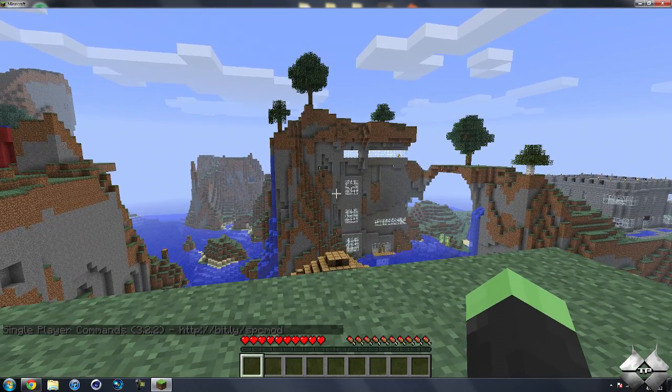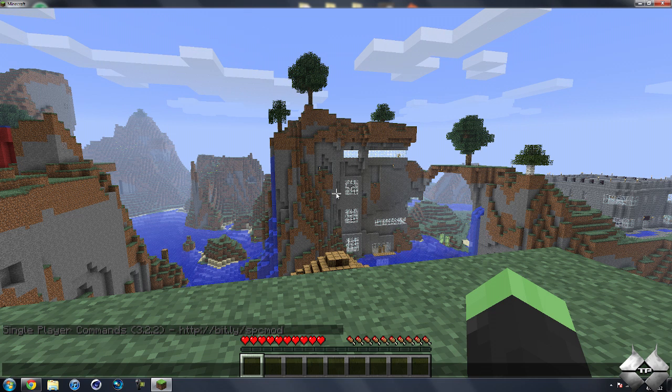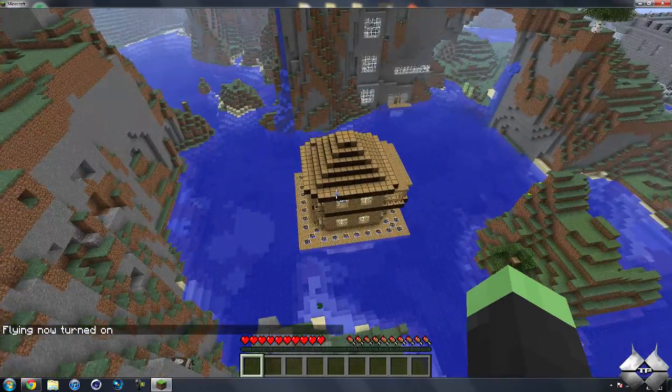There's a bunch of stuff you can do with this. You can see it says single player commands down in the bottom left-hand corner. If I go ahead and hit T, it'll bring up my chat box. Say I want to fly — all I have to do is type in fly, then hit enter, and there we go, now I'm flying.